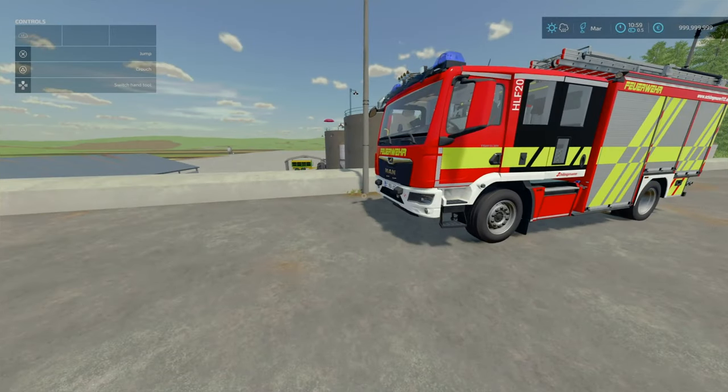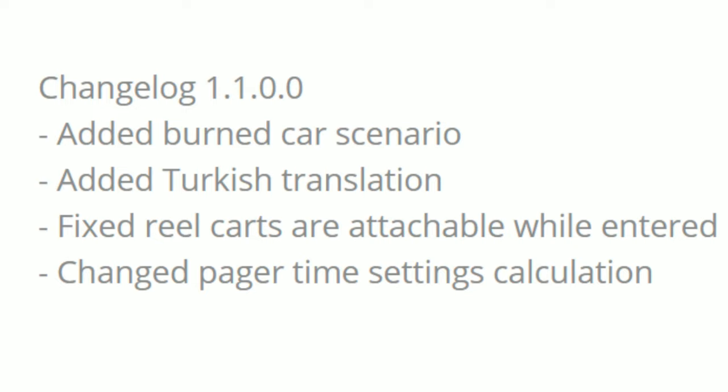First of all, we're looking at the Emergency Pack. Change Log 1.1: Added Burning Cart Scenario, Added Trickish Translations, Fixed Reel Carts are Attachable While Entering, Change Pager Timer, Send Calculations.